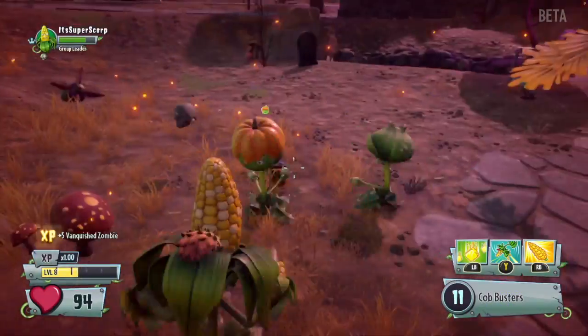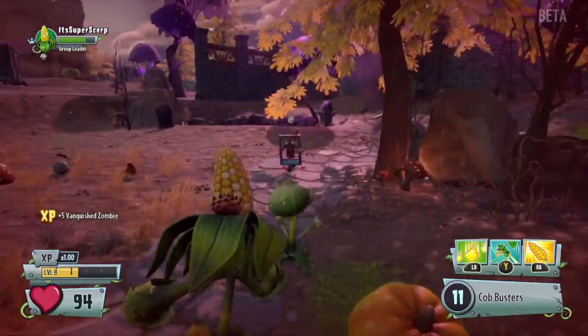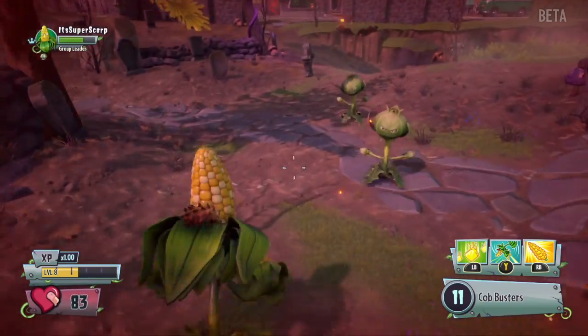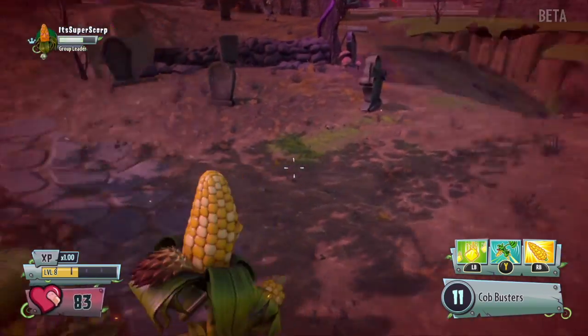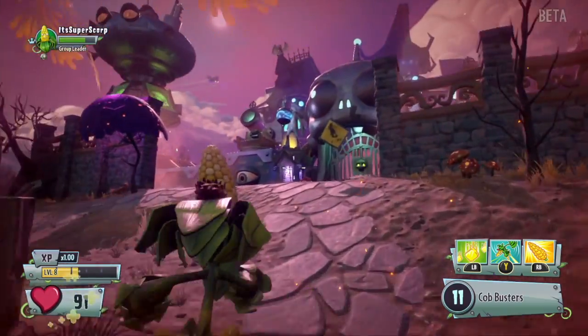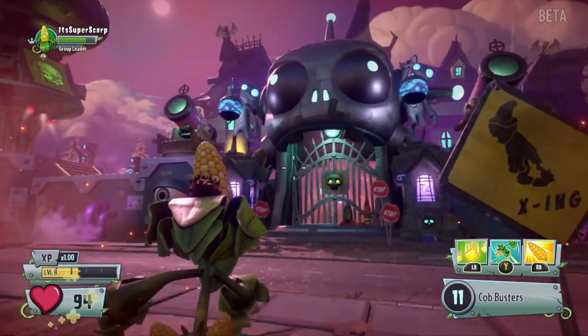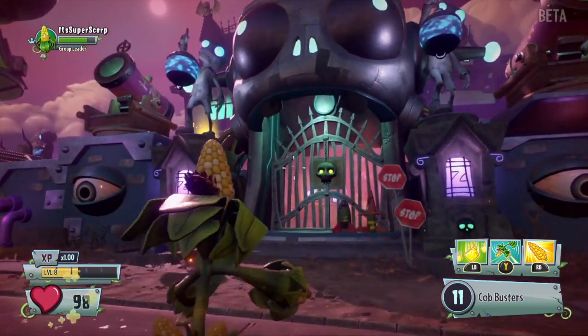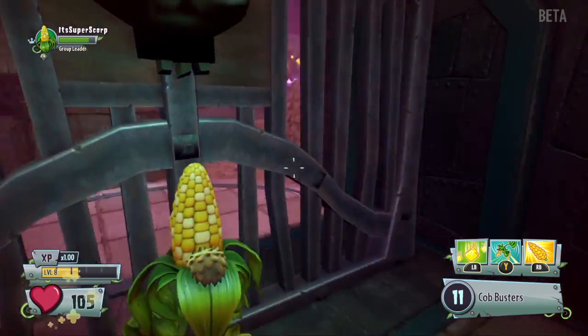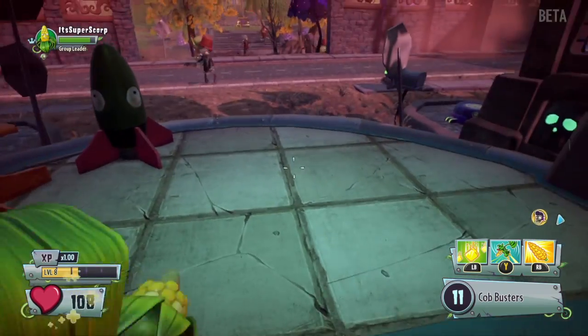As you can see, we just got to a certain area with plants called the Weeds — we'll get back to them shortly. Here is Zomboss's area, but if I go in I'll get caught and die instantly.